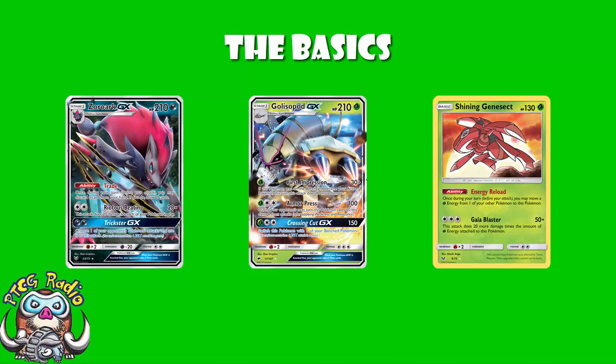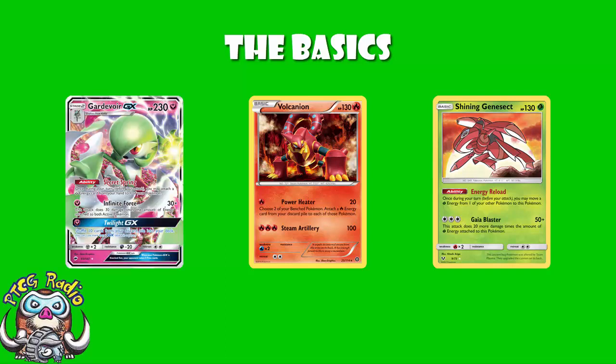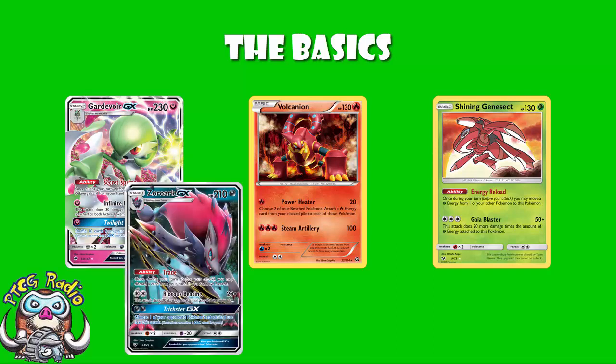I've said this in many videos lately, but there is a huge difference between 130 and 120 HP. I think that's a crucial thing about Shining Genesect this weekend. Maybe it's not the best Pokémon all the time, but this weekend it was very well positioned — it's got the right HP, the right weakness it's hitting. And in terms of being hit for weakness, it's weak to Volcanion. From my understanding there was very little Volcanion this weekend — people were expecting a lot of Gardevoir and Zoroark, which don't really struggle with Volcanion, so we weren't expecting to see much of it.